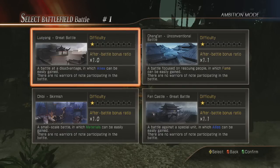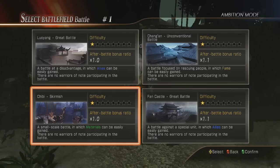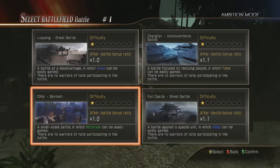We're picking Normal difficulty. You start off with four battle types. You get a Great Battle, which is good for getting allies but it's a bigger, more difficult battle. Unconventional battles are ones you need for fame, which is important — you can't get allies without fame, you can't get fame without allies, so you interchange those. Then there's Skirmish, which is the best possible one if you're farming horses — they're really quick, you just go kill one officer.